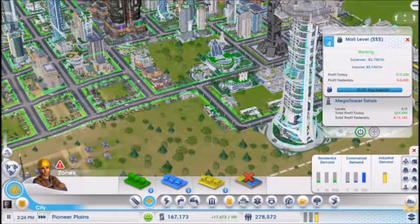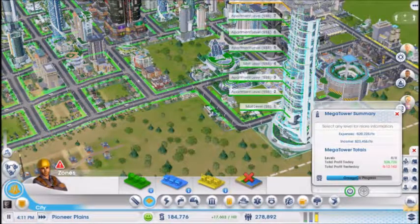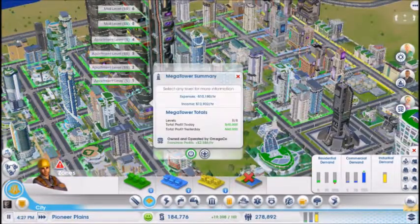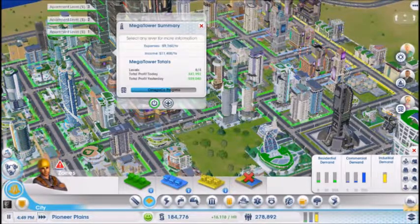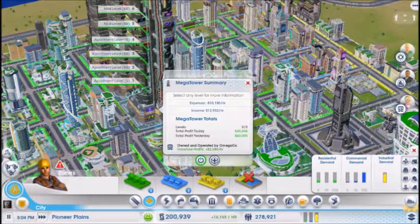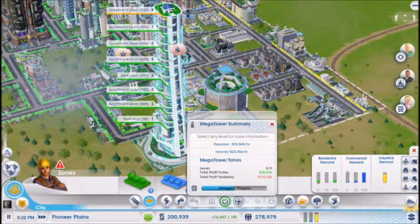31 out of 31 average sales an hour — nice. How about that guy? 62 out of 62 average — okay, we're good on that. This whole thing ought to be making a pretty good amount of money — 26k is not bad. That would be our fourth mega tower. Not omega code yet — not quite. Look at that: 59,000... 60,000. That one only made 3,000 — oh, that's because it has the school in it. The school really eats the profit. Wowza.